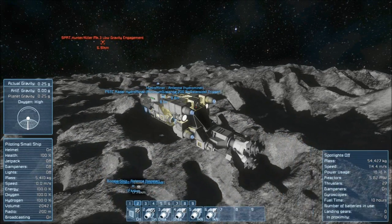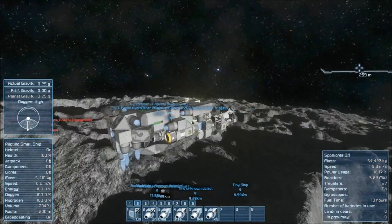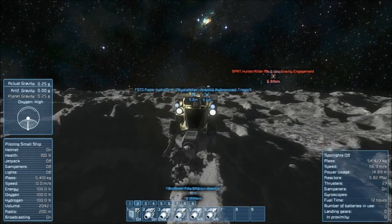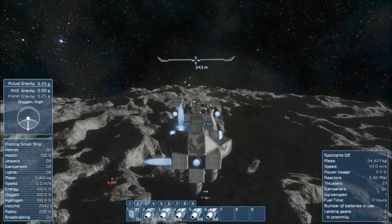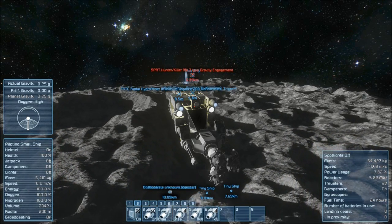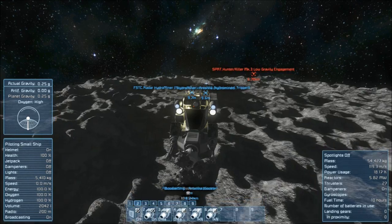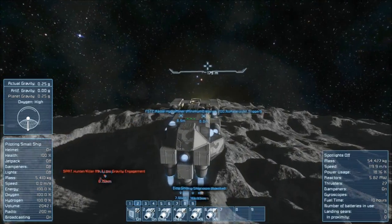They certainly try to come after you, and it's nice to know the spawning is working — I was having an issue where I didn't see any pirates for like days, and then all of a sudden they started spawning again. Maybe it had something to do with the update. I have a custom script called Hostile Universe that seems to sometimes work and sometimes not. I don't think the default pirates in the game launch missiles — I think that has to be a script thing, although I'm not sure.